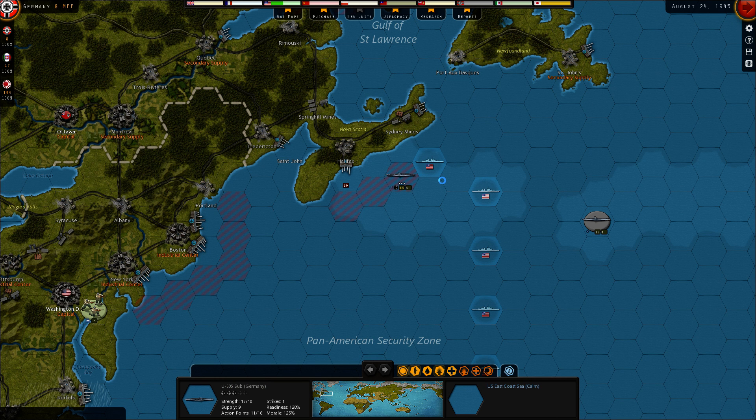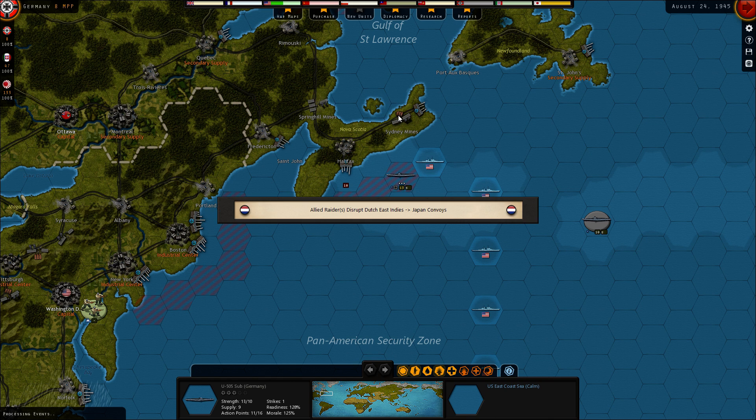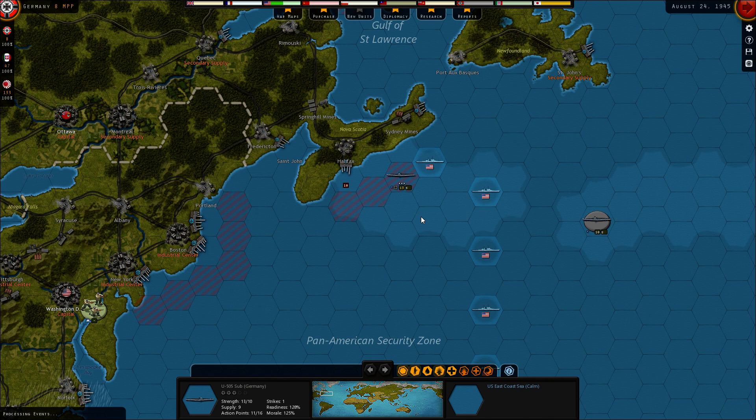I just want Italy to take care. Axis radars near Halifax are disrupting, so we can actually do this. Japanese convoy — progress for Italy logistics development 63 to 86.